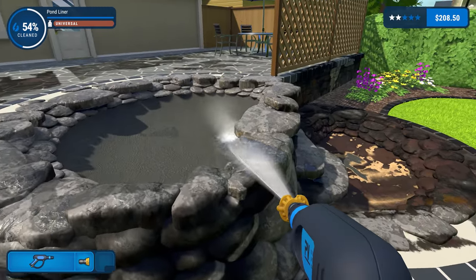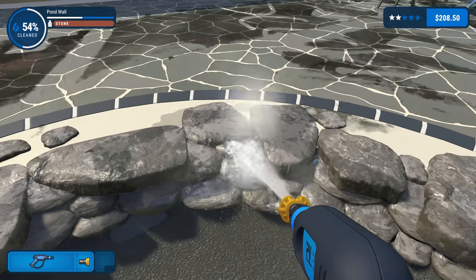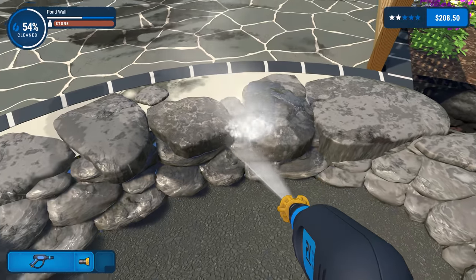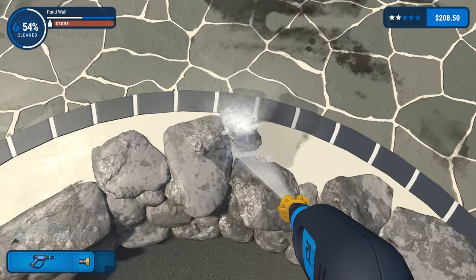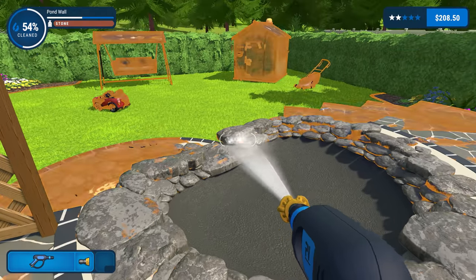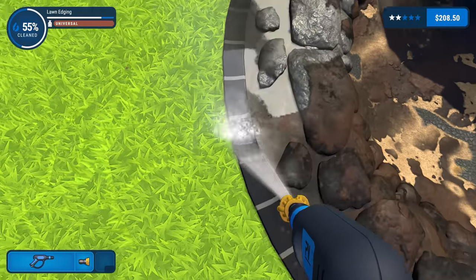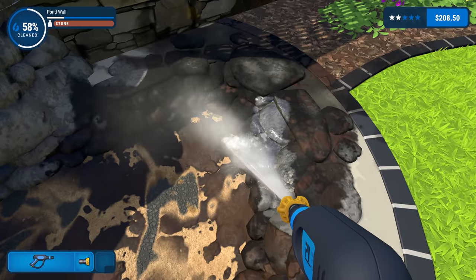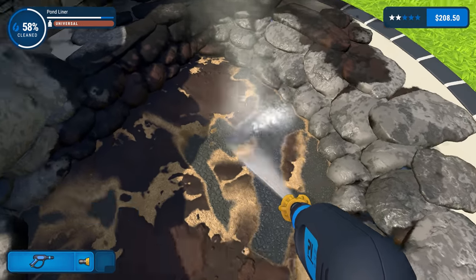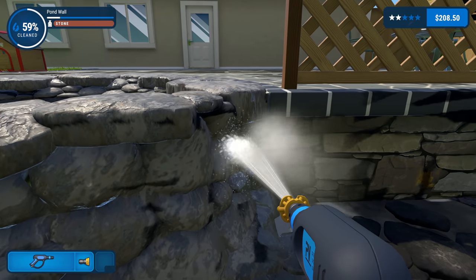Look at how much better it looks - obviously it's not got running water yet, it just looks so much better. It's quite hard to spot the dirt on these rocks, it really gets stuck in the nooks and crannies. That's the top bit done. This counts as the wall as well. We're almost at the 60 percent mark - we're getting there! It was pretty much a whole garden, this is not a simple day job.